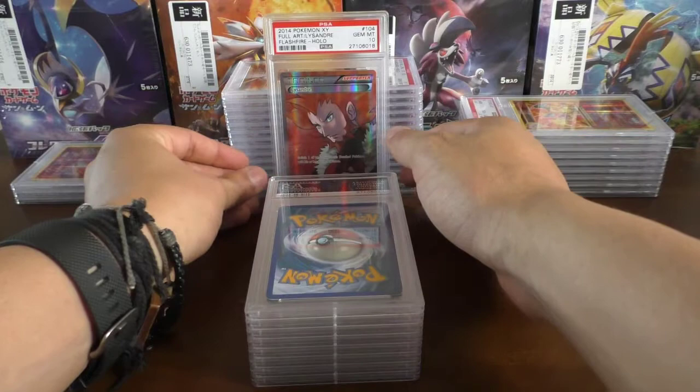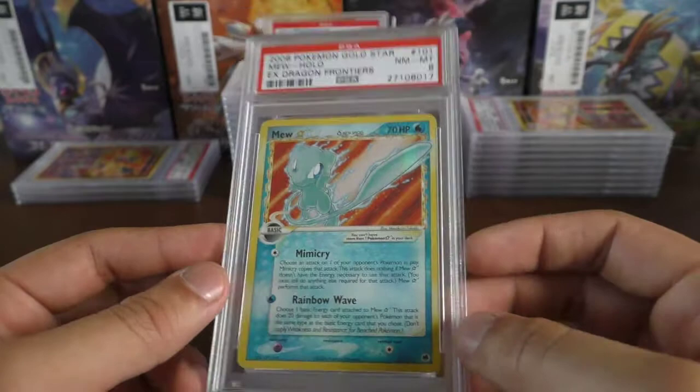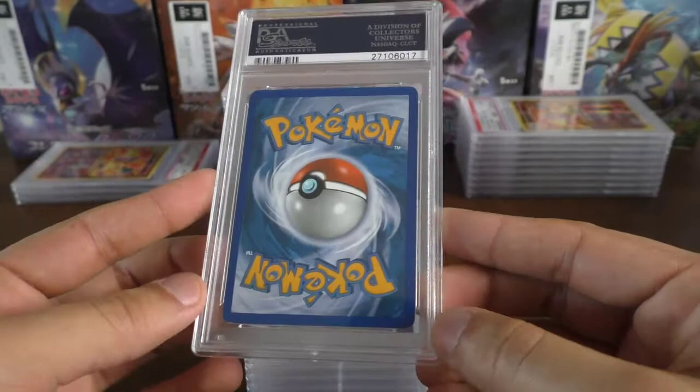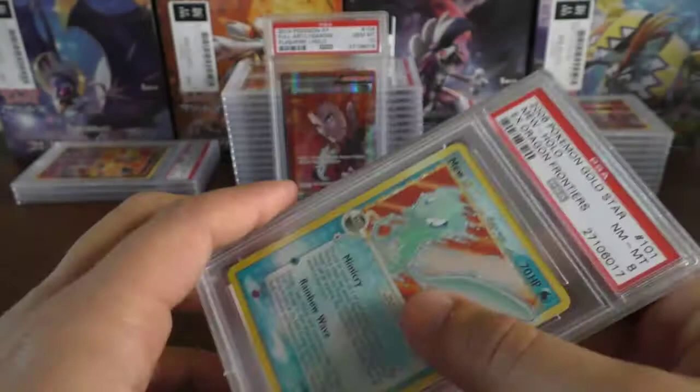Moving on, we have another gold star — a near mint 8 Mew Gold Star. There's a little bit of edge wear at the top and some specs on the top there, which is probably why it got the 8. We do have a print line in the middle, but that's quite common on these Mews.